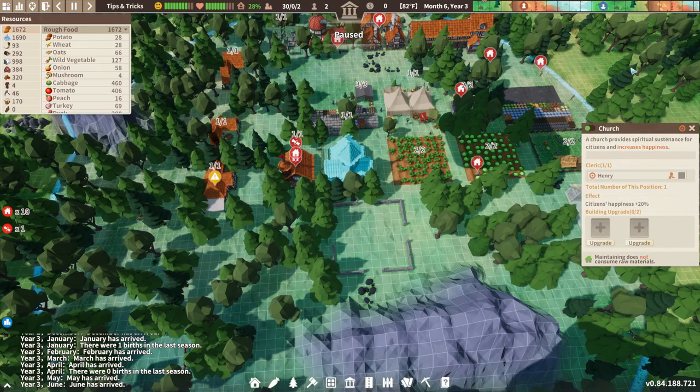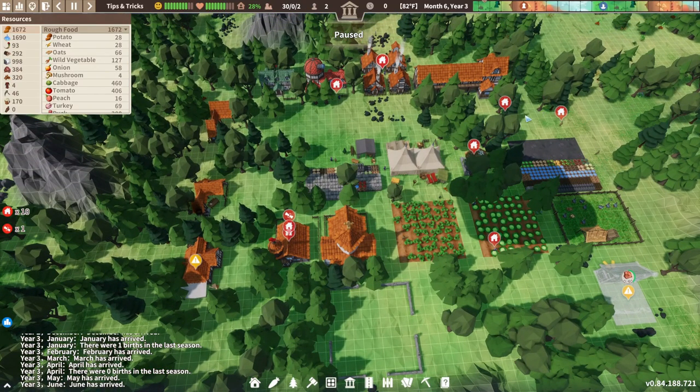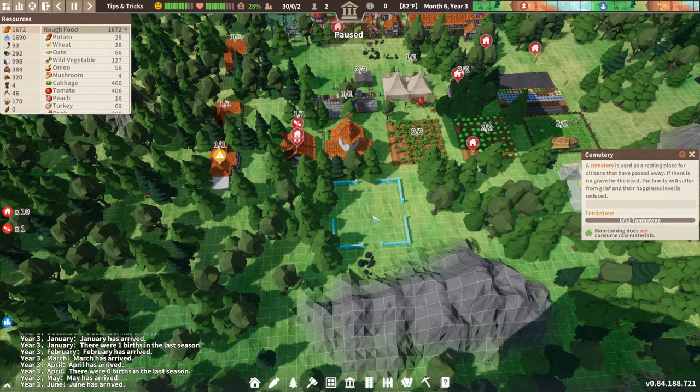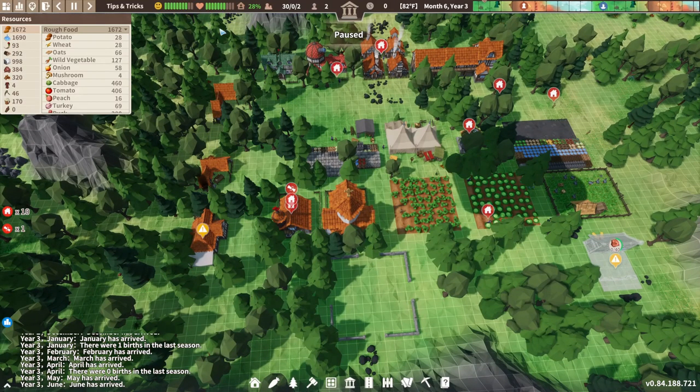To get your happiness up, you want to build a church. It has an area of effectiveness, and what that does is increase the happiness of your settlers. There are also other buildings like a distillery and similar things that can boost happiness as well. You also want to build a cemetery, because once your settlers pass away it makes the remaining settlers happier to have a place to bury the dead. So that's another way to keep happiness and morale up.